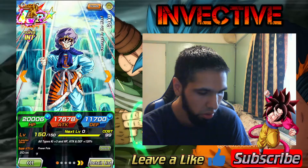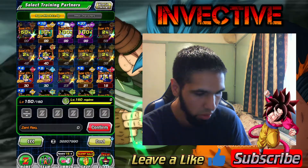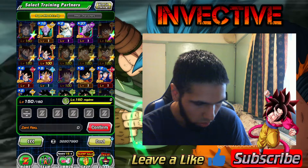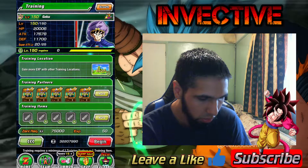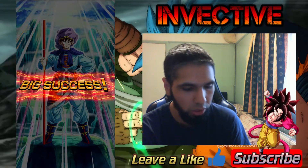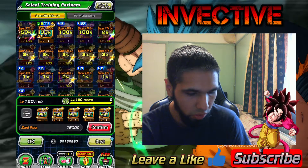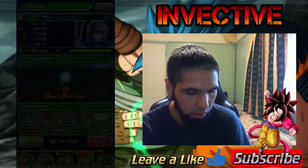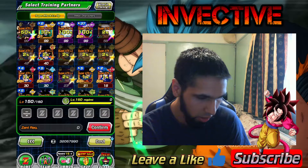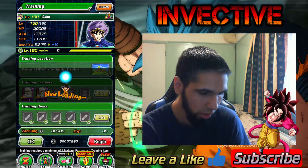Let's go ahead and change that up with training. We give him a maximum set — confirm and begin. Let's see if any of these dozing Kais will stick. Big success, but none stuck. Let's do another full set — confirm and begin. We've got three to stick, excellent! So that means the final two can be done with these type-exclusive Kais. And there we go.